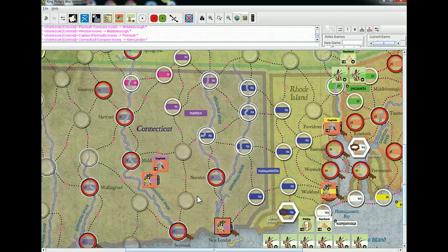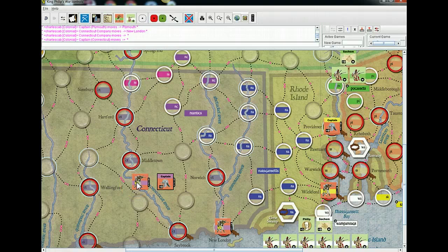The Narragansetts — the blue-purpley ones — will be the first tribe I'm able to bring in. So it's worth being in a position to block me off. Either Norwich, Saybrook, or Middletown — any of those three make a good deal of sense.